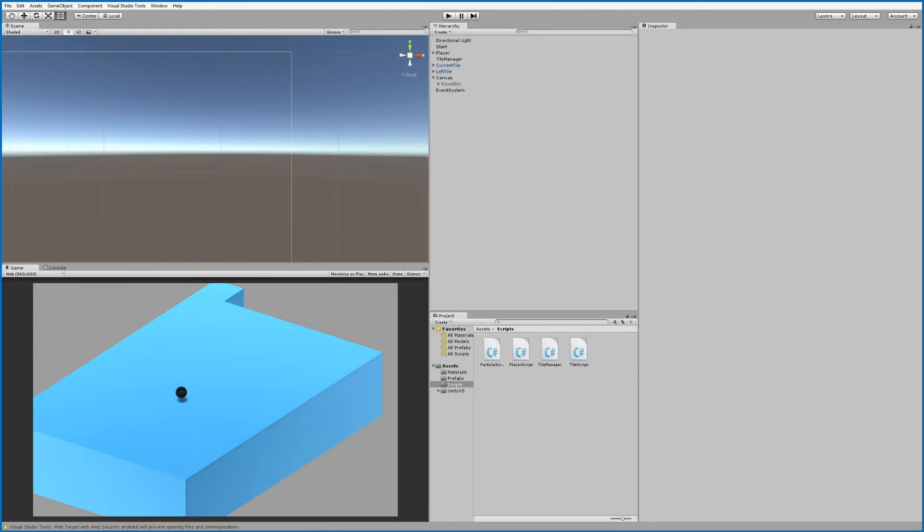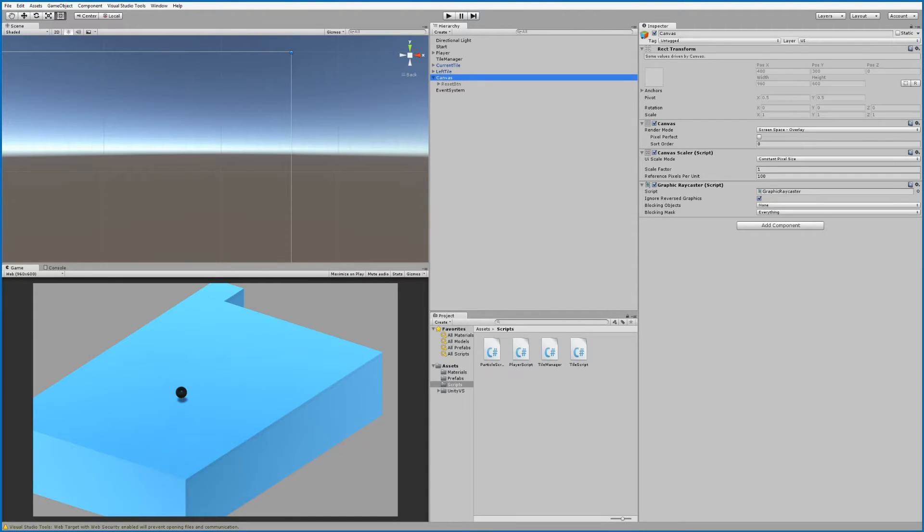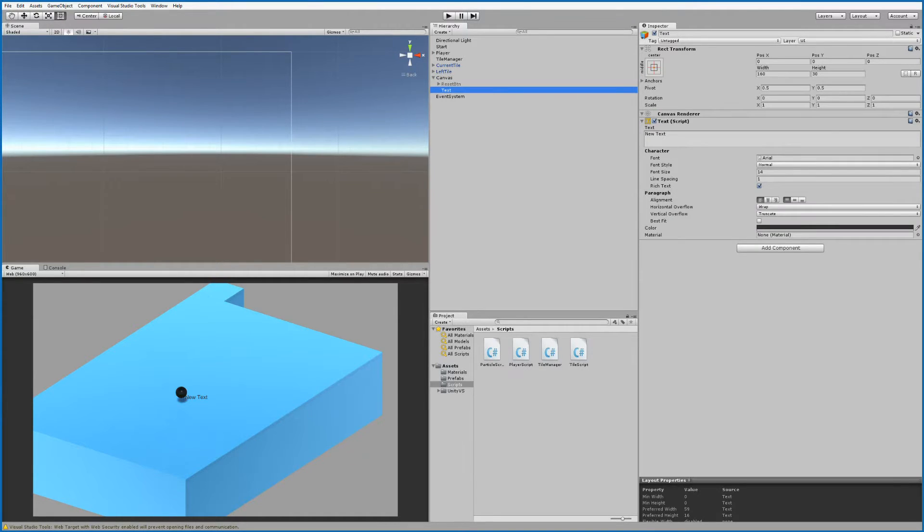The score is just a text on the screen, and we already have a canvas we can use. Simply click on the canvas, right-click, click the UI button, then select Text. This is going to be our score text. If you look at the score text in the scene view you'll see it's inside a big square box.